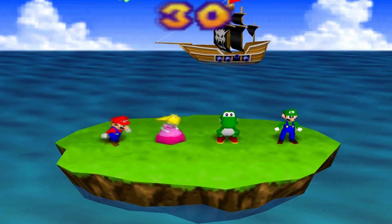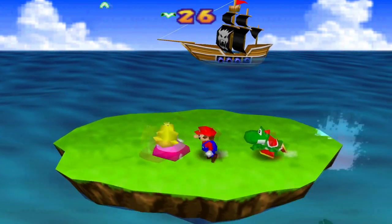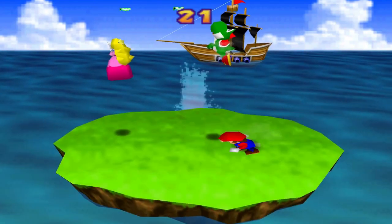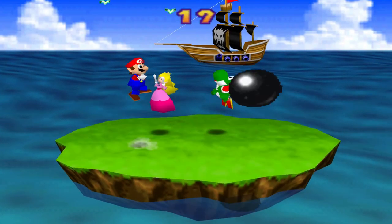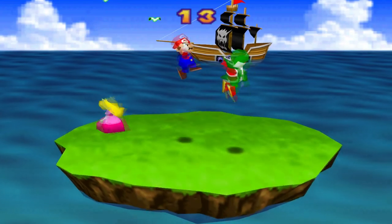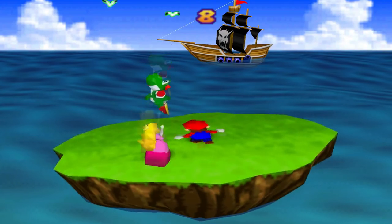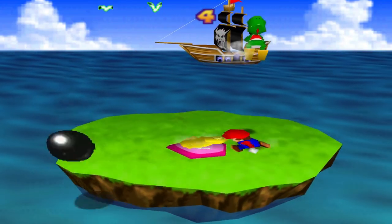Bombs Away is a 4-player minigame in which all players are standing on a tiny island and are getting bombarded by cannonballs coming from the ship in the back. The island tilts when cannonballs land near it and the players have to stay on the island. The plan is to make a game where you can still see the theme of Bombs Away but give it your own twist. We aren't allowed to use assets owned by Nintendo, so all assets have to be made yourself or come from a public library.